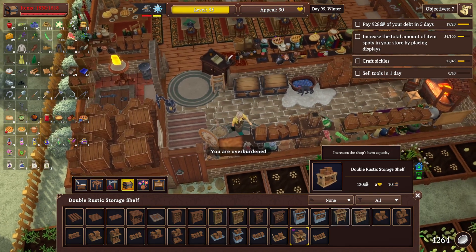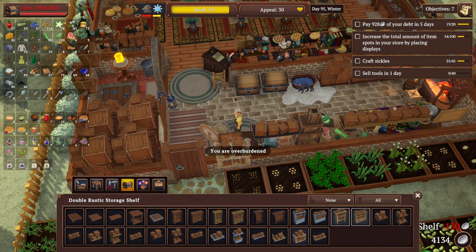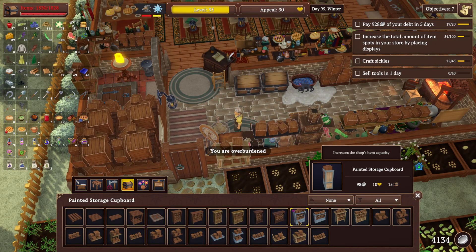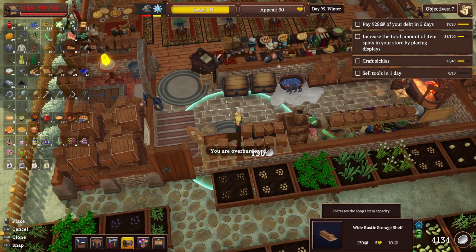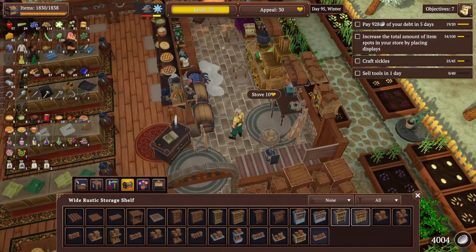Let's do this one then. Throw these — rustic ones outdoors look nice. Wide shelf, there we go. That's enough for now.